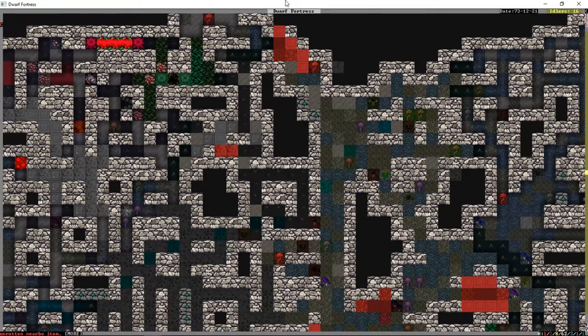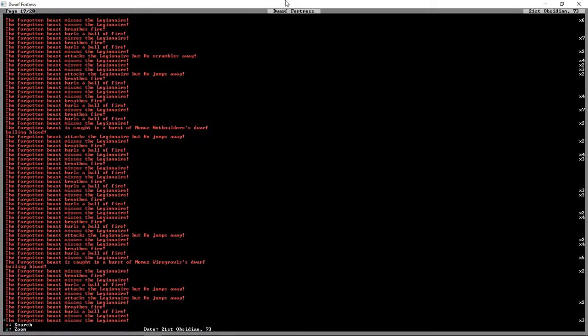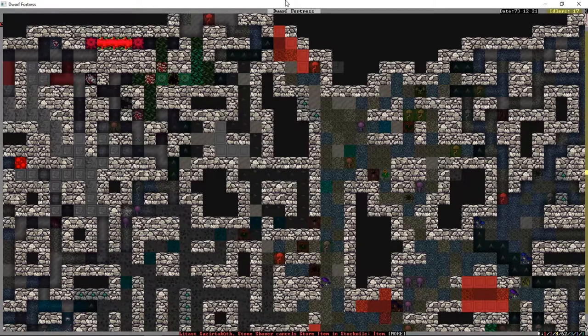If this thing kills the fortress I am honestly not going to be too upset about it. Once it gets into the stone areas where there's nothing to burn it should hopefully be a bit of a different story. Oh, it's caught in a burst of its own blood — or someone else's blood.